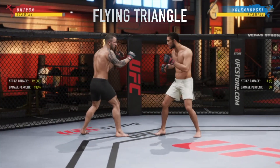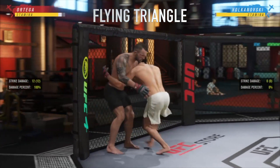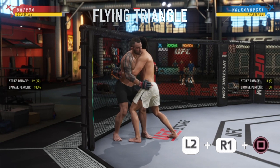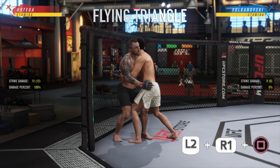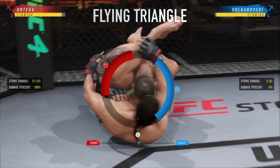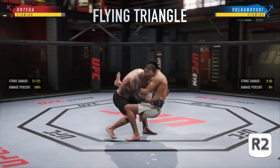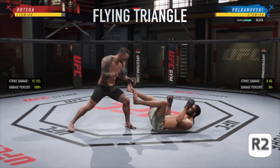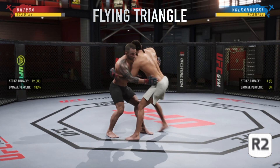Now I can show you how to do the flying triangle submission. Get your opponent in the double under clinch position like I just showed you, and once you're there hold L2, R1 and press square — that will initiate the flying triangle. Just like before, if you're trying to defend against this all you have to do is hold R2. When they go for it and you're holding R2, they'll go to the ground but you'll stay standing because you've blocked it.